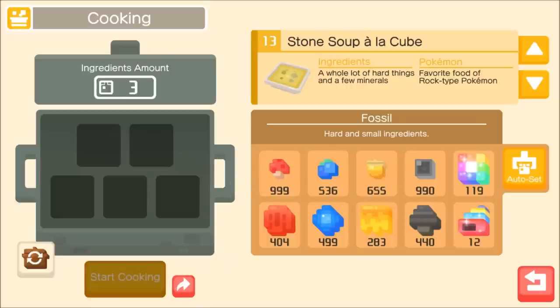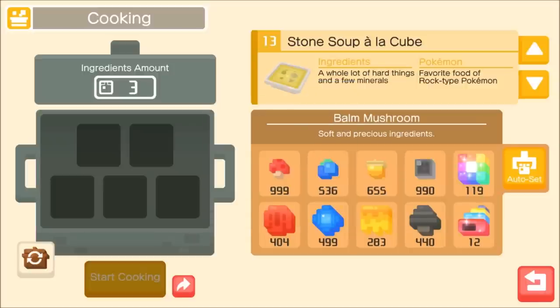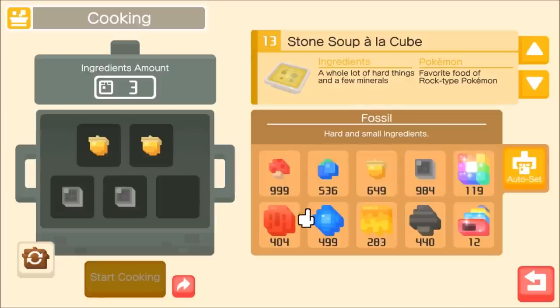The good recipe targets Onix exclusively — it's the only Pokemon you can get from the good Stone Soup. Onix still gets access to Harden and is fairly useful. To make a good Stone Soup, you put in apricorns and two fossils as your foundation, then add one precious ingredient to bump it from normal to good. Three precious makes it very good, and five makes it special.